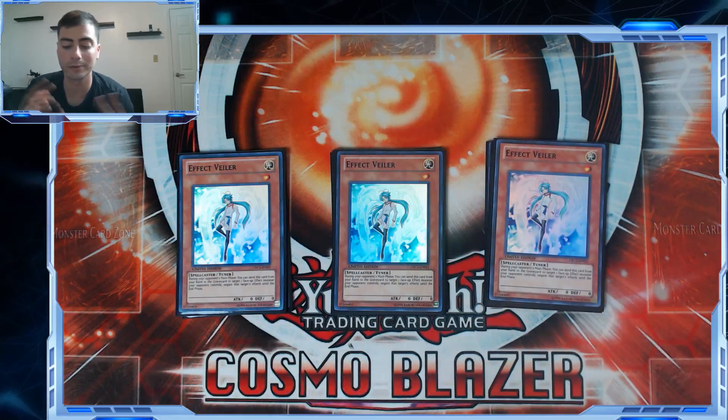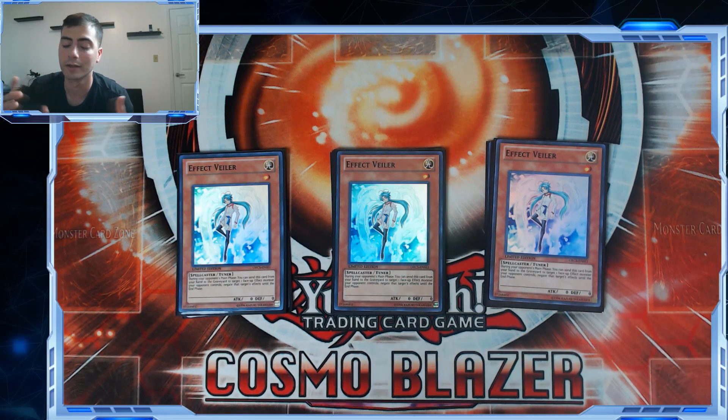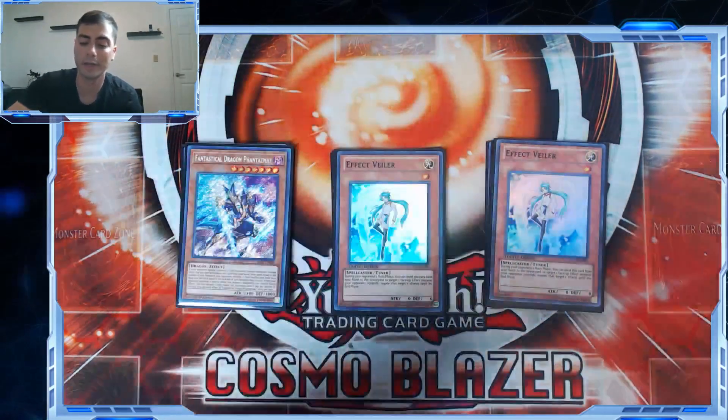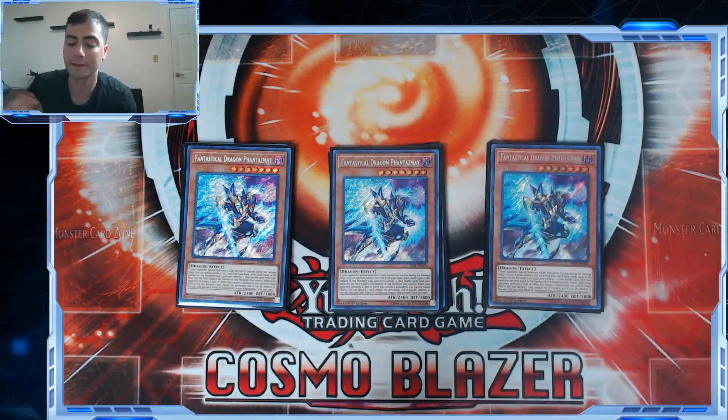Ghost Ogre has its utilities but it's not as widely applicable as Ash Blossom or Effect Veiler. These last six hand traps are specifically Light so that we're guaranteeing ourselves a target for Malebranches, because you don't always want to burn your Mekk-Knights. Effect Veiler is not once per turn, it's just proven successful, it can bypass chains, and there's just no reason not to play it in this deck.